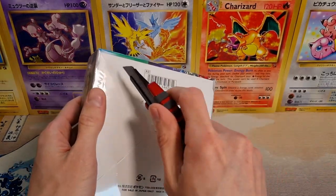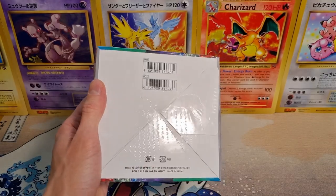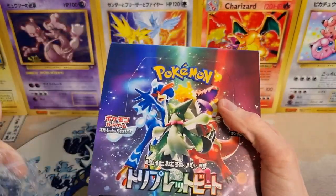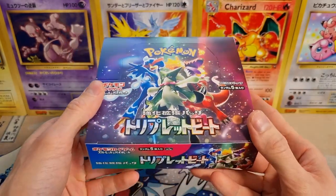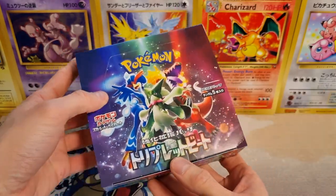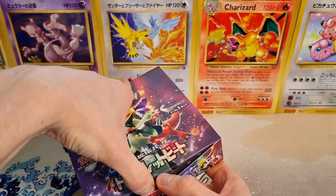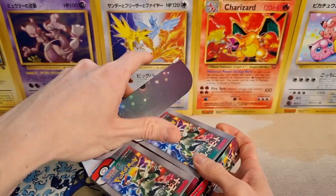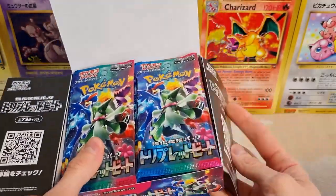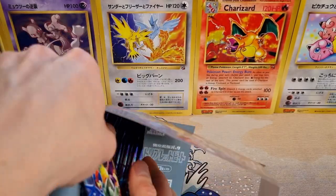Cool set, I gotta say — some cool cards in here. As usual, some pretty pricey chase cards, which we're of course not gonna pull. Also interesting to see, they don't have the tear strip anymore, so they already got rid of that again. We have 30 packs in here, so it is one of these regular sets. We're gonna go without scissors this time, just to make it a little bit faster, but let's get the packs out of the box.